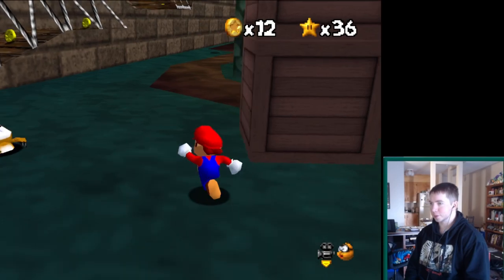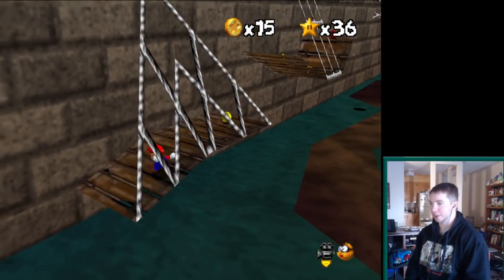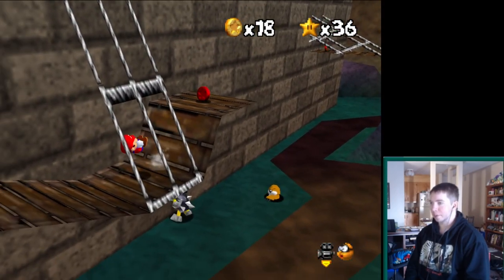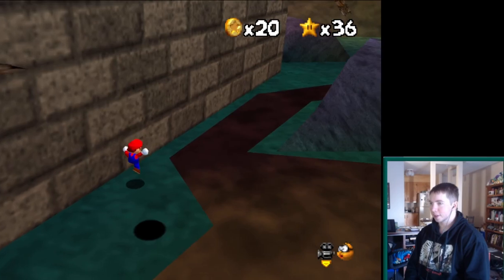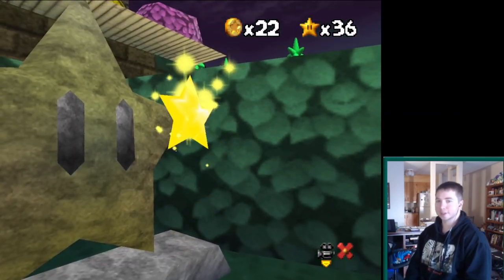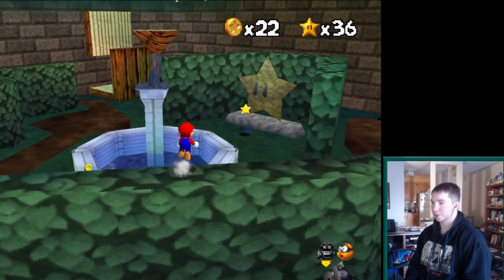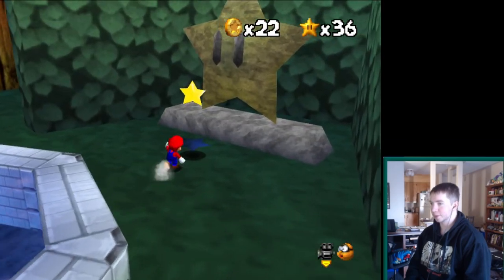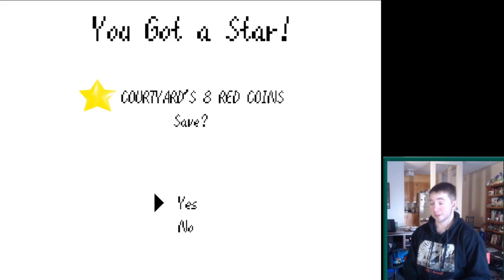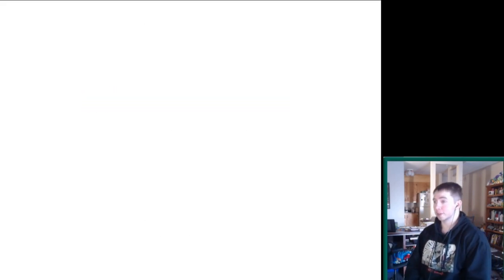I like to tell ROM makers to put all the red coins in one general area so that they are not a pain to collect. A lot of ROM makers are like, 'I don't know what my last star in my level should be, let me just put red coins everywhere.' But no, this is an example of a good red coin star — just clean platforming. If you make a ROM hack and you just put random platforms there and let Mario's movement take over, it's always going to be fun.